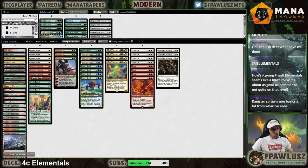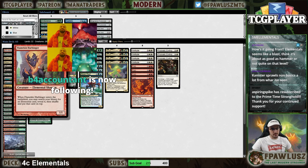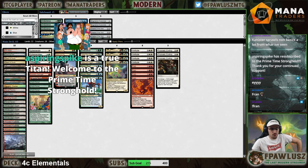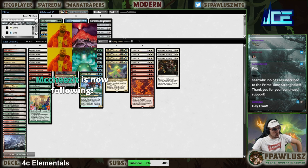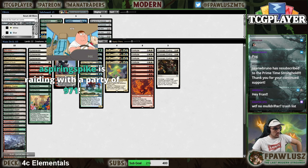The mana requirements in this deck are pretty steep — Omnath needs four colors, double white for Solitude, double red for Fury. The sideboard has extra Endurances, the full playset, plus Subtlety which you can tutor for with Flamekin Harbinger. Foundation Breaker can also be tutored for with Harbinger. Force of Vigor as a way to beat Hammer and Amulet, Engineered Explosives against Hammer and Saga tokens, and Leyline of the Void against cascade decks. We're gonna run this through a couple of leagues, so hopefully we get to see the deck in action.